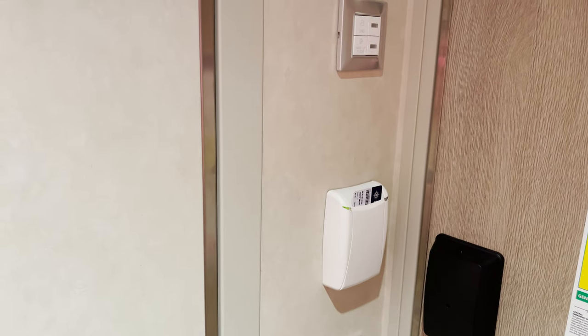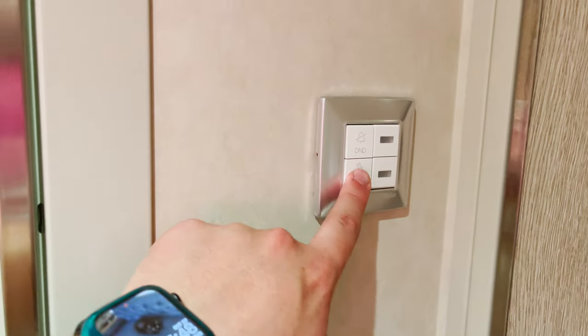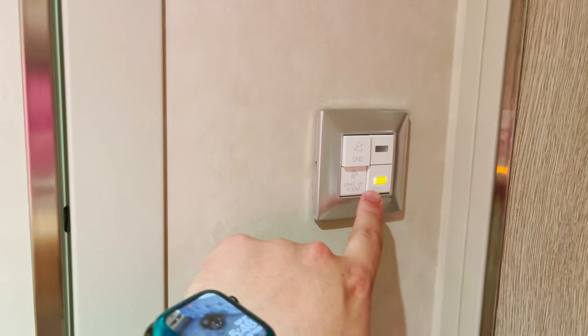The key slot operates the lights, air conditioning, and all that. Up here is a handy feature: you can press these buttons if you need your room made up, and it will turn on a light outside to let your stateroom attendant know. I'll turn that back off — you can see the orange light went off.